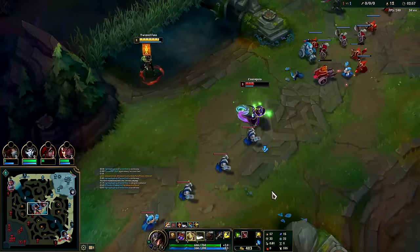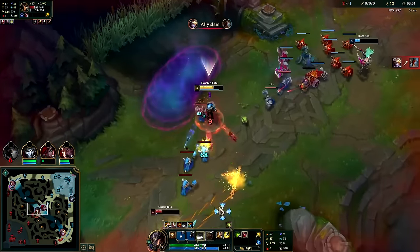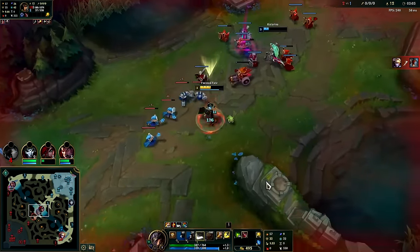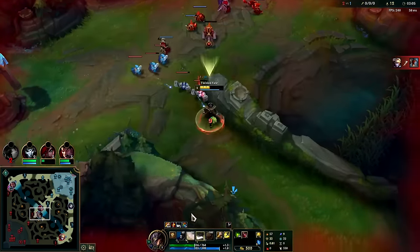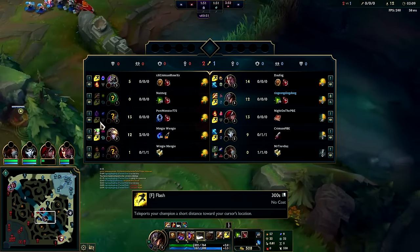Got the stun. I got it — Kata has the reaction speed of my grandma. No clue where Zac's at. Got her flash too, so she had that the whole time.